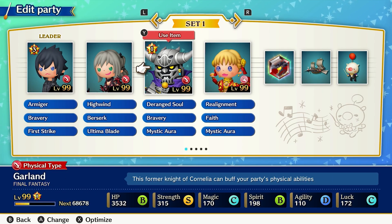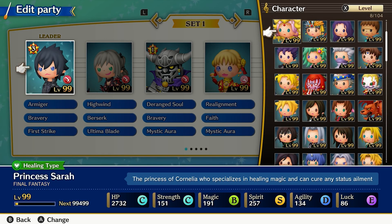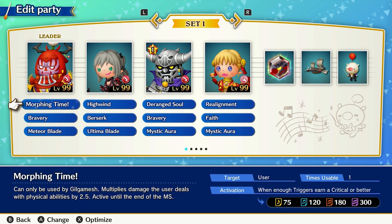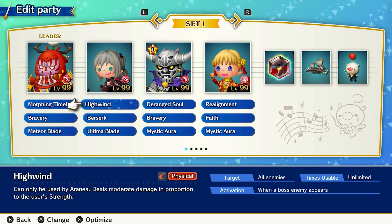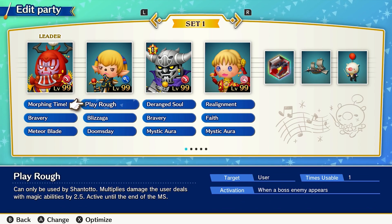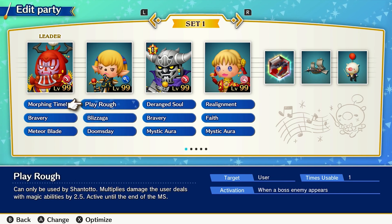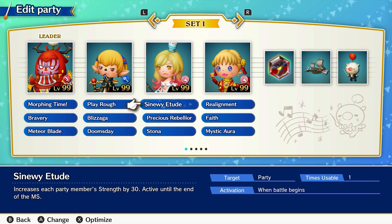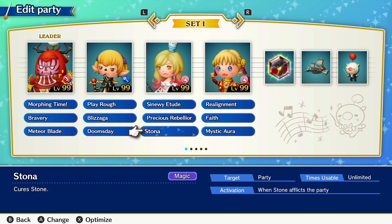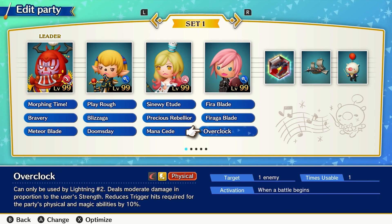While these are all my main characters, they don't always fit every situation. Depending on the quest, there are four other choices that may work for you. First is Gilgamesh, perfect for a physical-focus party thanks to Morphing Time and Meteor Blade, enhanced further by teaching him Bravery. Next is Shantotto, essentially the magic equivalent of Gilgamesh, who can greatly boost her own magic as well as the party's with a wide array of supplemental spells. Then there's Materia, who works like Spiritus but with a focus on physical stats. Finally, there's Lightning No. 2 who, like Aphmau, can reduce the required triggers for spells — though she's less effective at it, she has more options in terms of attacks.